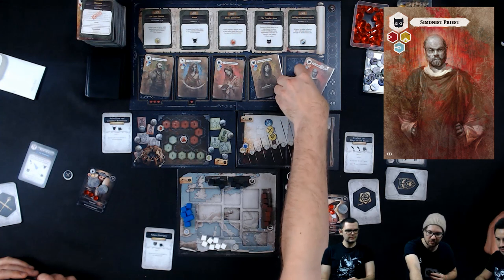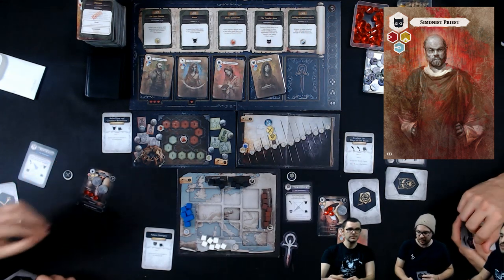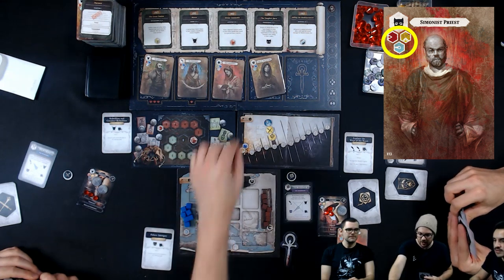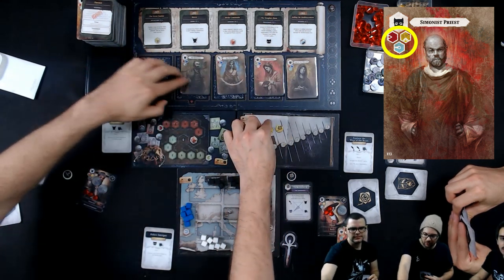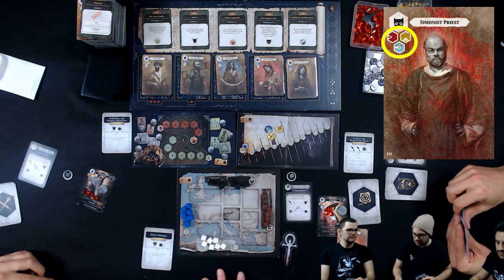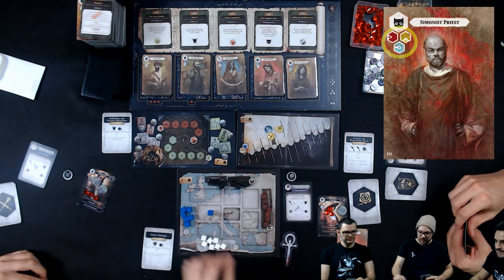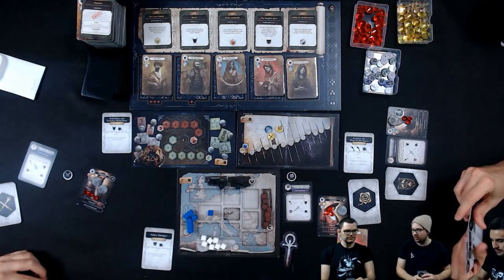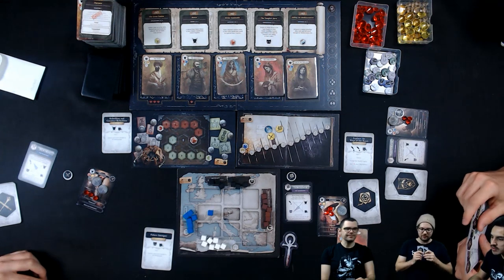I recruit the Simonist Priest as a child of Catherine, giving one point to the high clans. I'm moving up on the Beast Within battleground and I'm going to claim France for the Cour du Maroc. Now we place him — I'm keeping my options open.